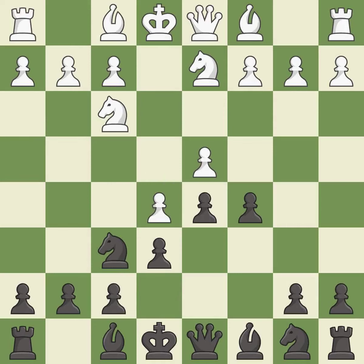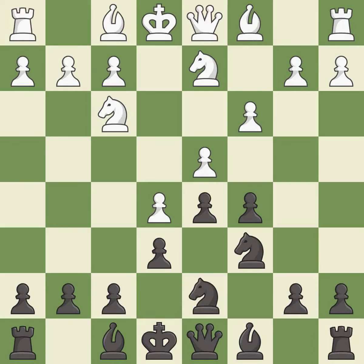The opposing knight is kicked by a pawn and must now move or be captured. This moves the knight to safety. This activates a knight by developing it off of its starting square. This develops a bishop off its starting square, getting it into the action.